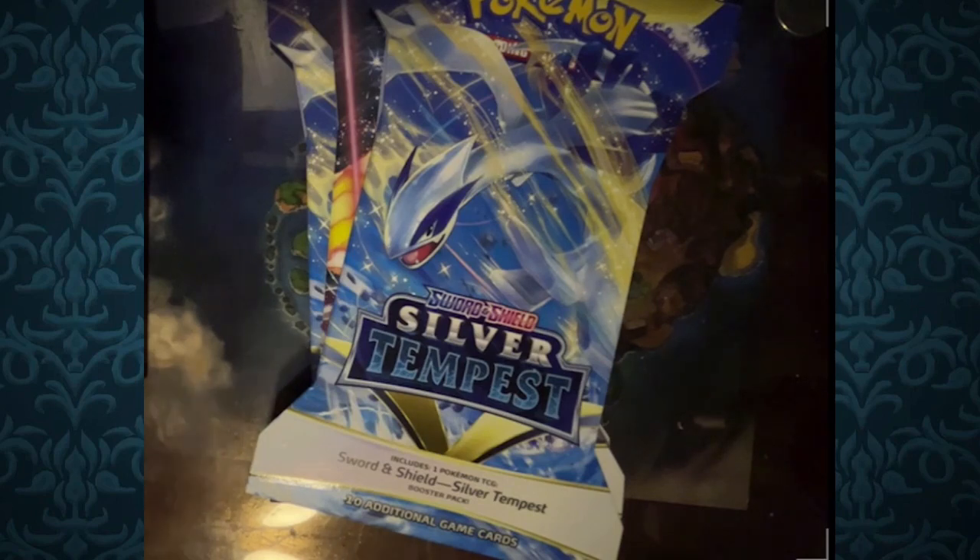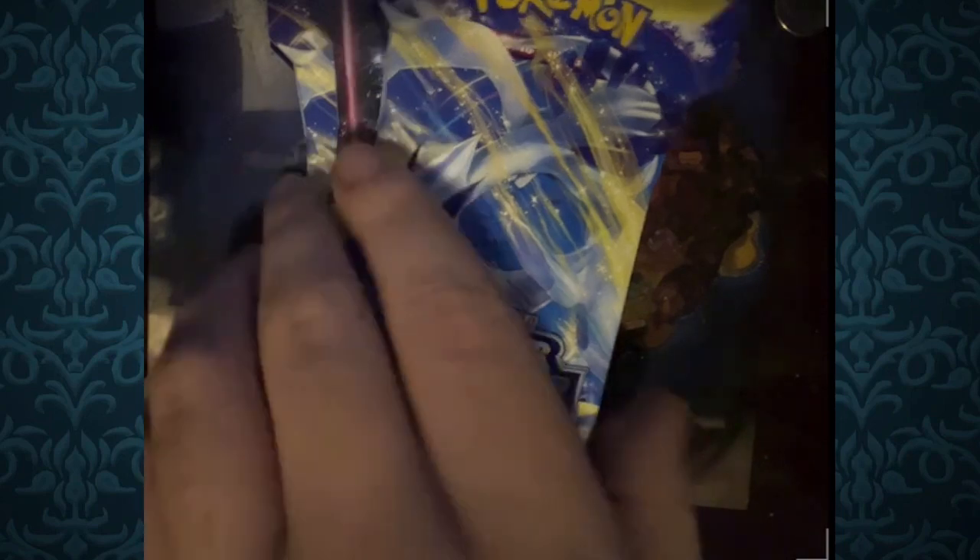We have two more Lost Origins packs, four more Silver Tempest packs — seven Silver Tempest Booster Packs total — two Lost Origins, and the Crown Zenith Elite Trainer Box from the Pokemon Center. I eventually want to collect all the Lost Origin cards as my first and probably only full collection, just to get everything within the set.